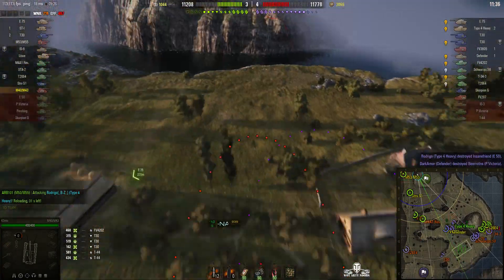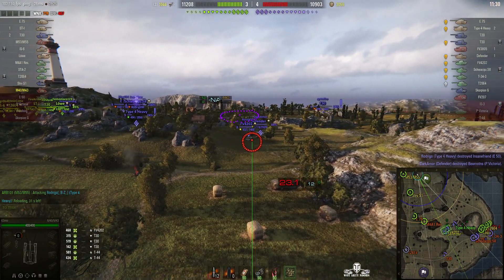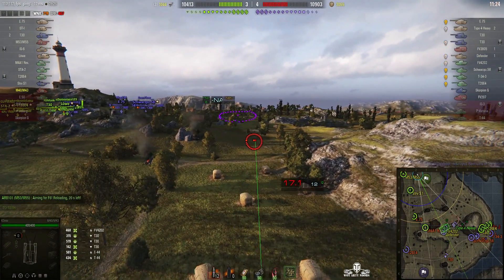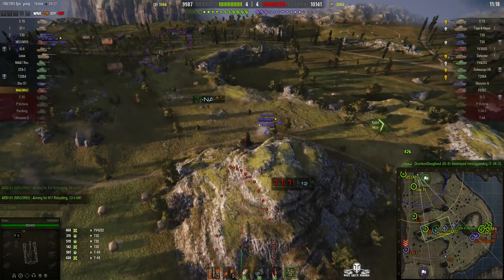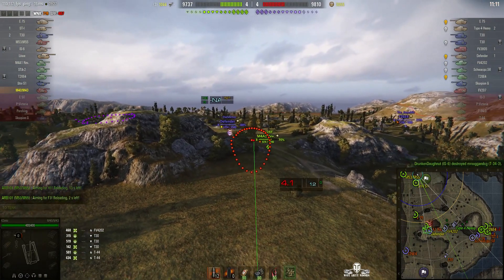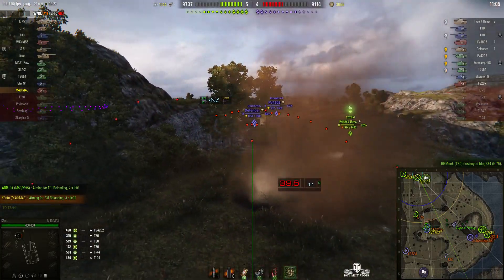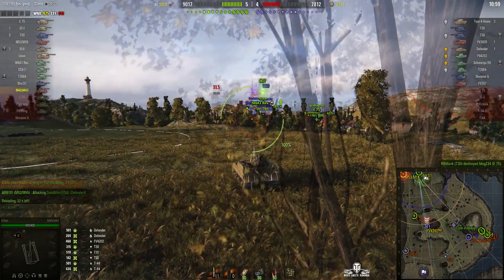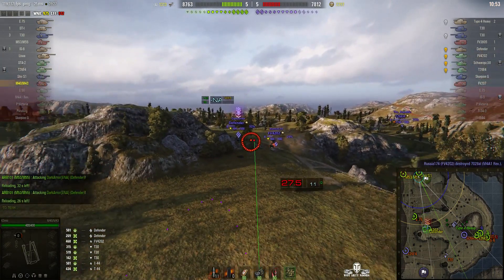I hope the enemy doesn't work out that he is just moving backwards and forwards, because if they do they'll fire at where they think he might have moved back to. But even if you're just moving backwards and forwards they still have to work out exactly where you are, although a splash would certainly help. A lot of tanks have gone around the cliff and they're engaging Kento's team. There's that Defender facing off against that M4A1 Revalorisé - big hit to that Defender, 269 hit points, plus some stun assists - 501 hit points.